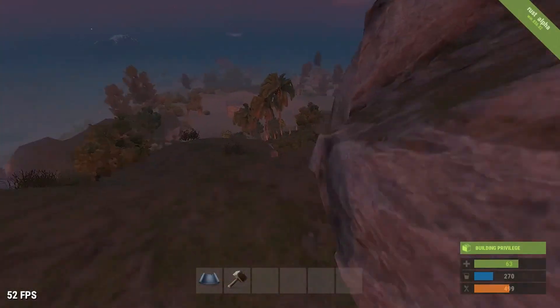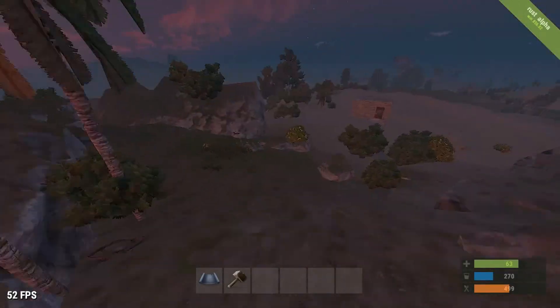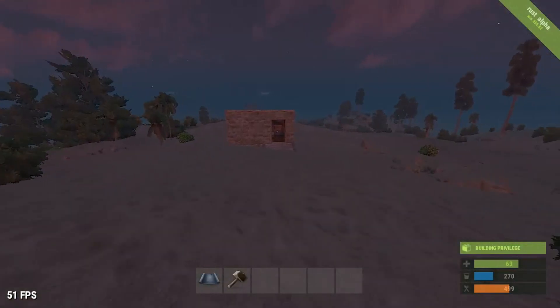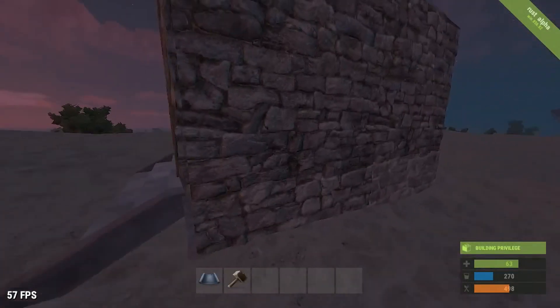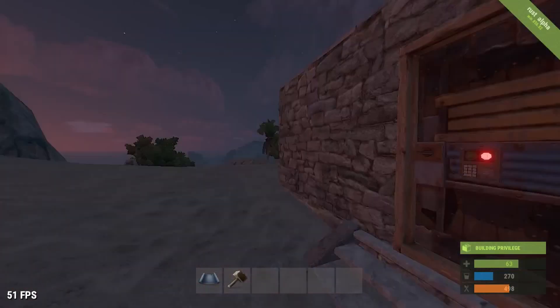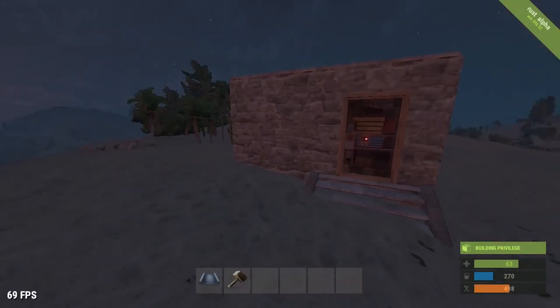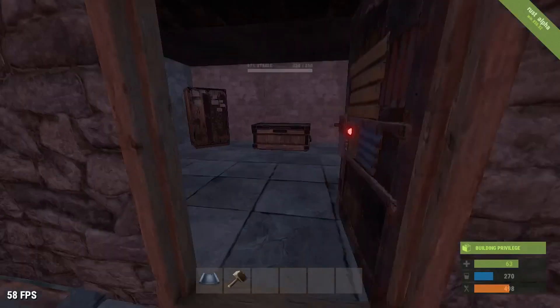That's kind of what I've done here — just down the hill in this little flat area I've placed something very simple that might catch the eye: just a four by four stone building with a scrap metal door and a code lock on it. You can go as fancy as you want, but for this video I just did a four by four. Just one wall — I want it to be kind of luring to somebody coming up the hill.